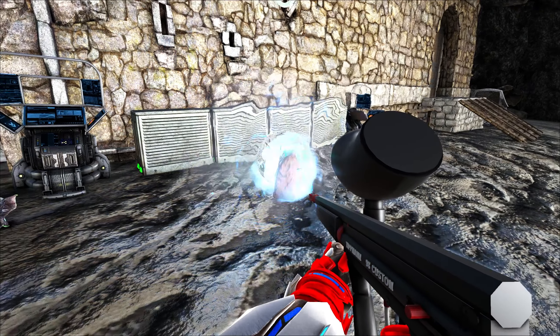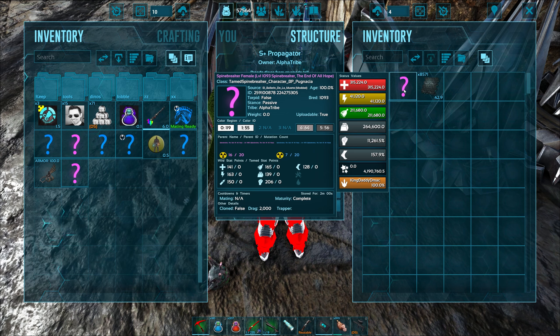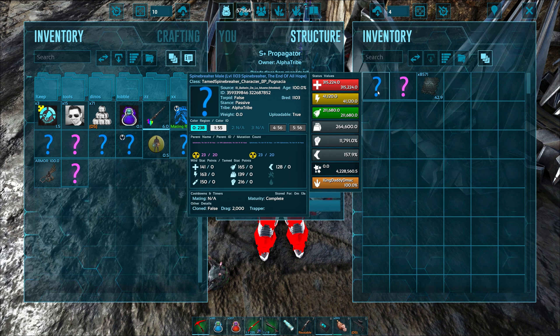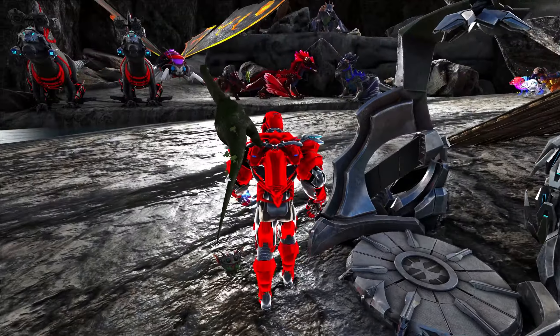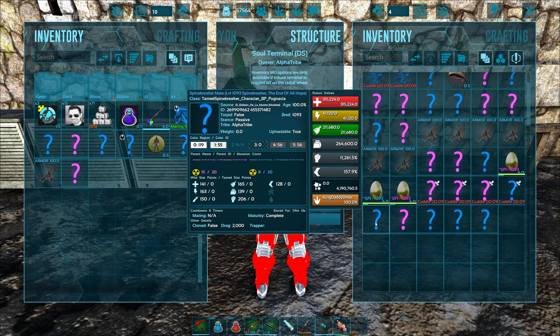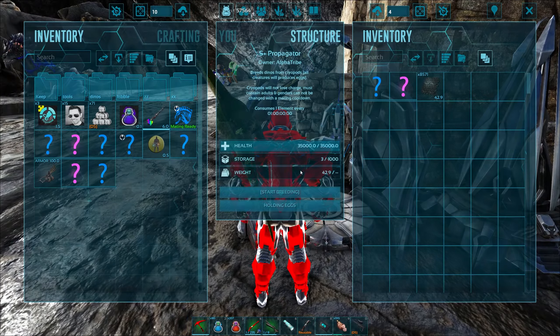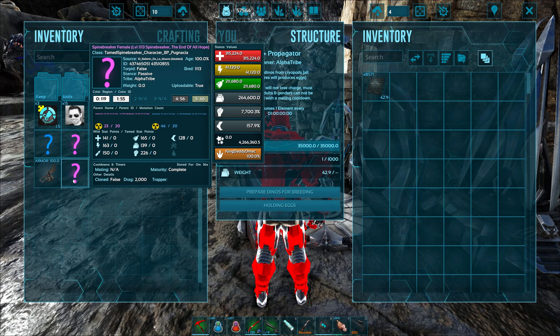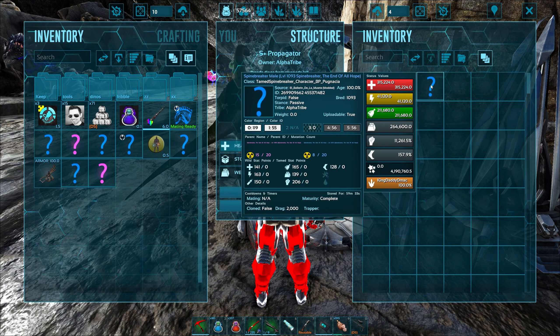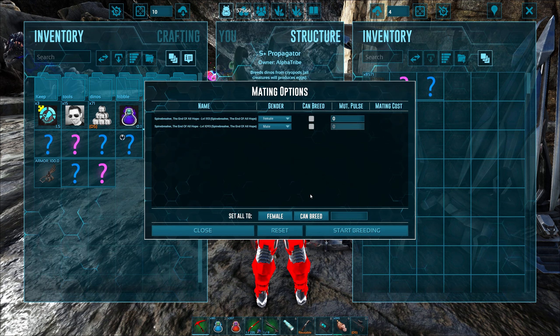Spinebreaker! Now this might be at the point, because we got a female, that we have to switch back to breeding with some other guys — we'll see. I've got to do some testing with it. Because I think the parent we're replacing — this one didn't have full mutations, this one does. We have to make sure we get the mutation from the female in order to pass — that's why it takes so long. Prepare for breeding — start breeding — allow breeding.